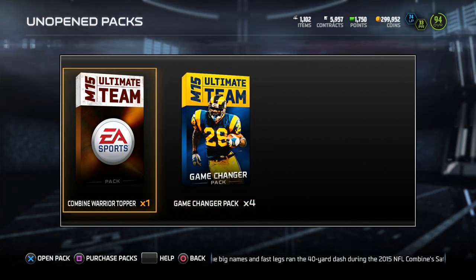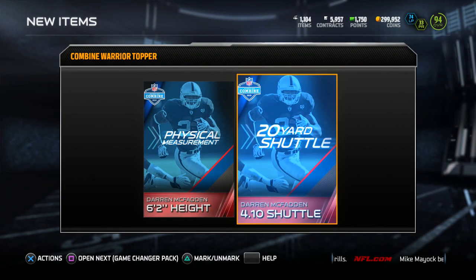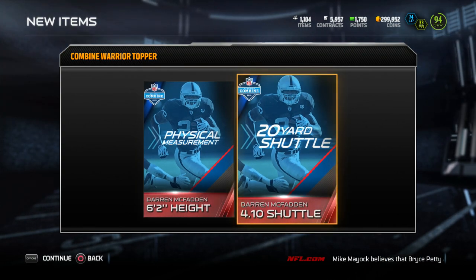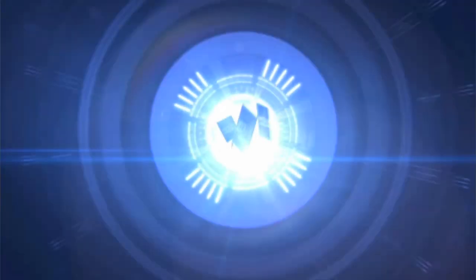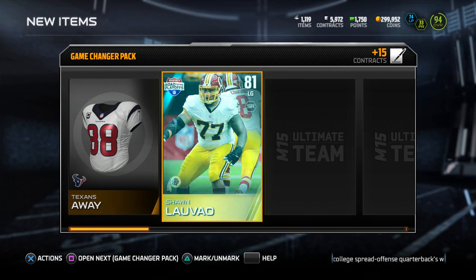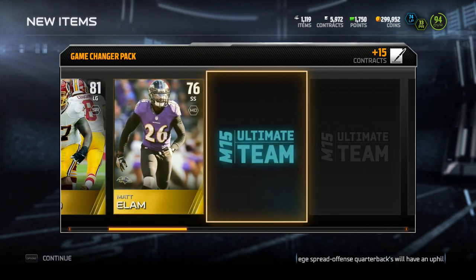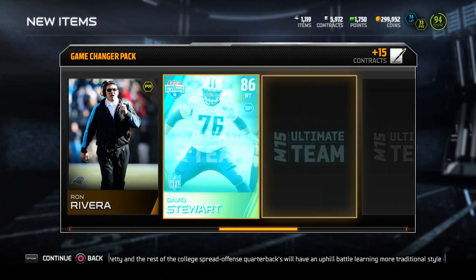Let's start off with the bundle topper — you get two Combine Warrior collectibles for Darren McFadden. Nothing too special. I don't know if they go for anything; might put them on the auction spot. I don't think I'm going to complete that collection. I got a good amount of running backs, no need for a Darren McFadden unless you guys want to see a player review.